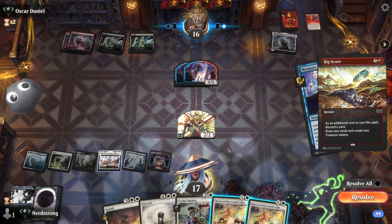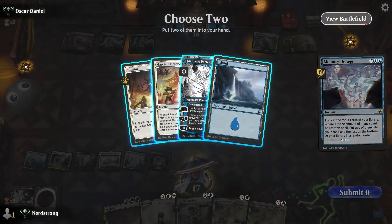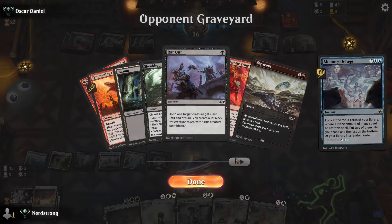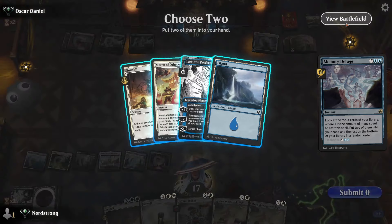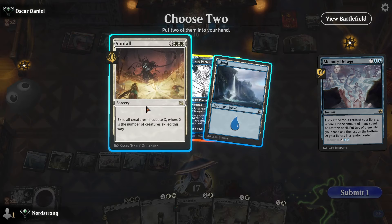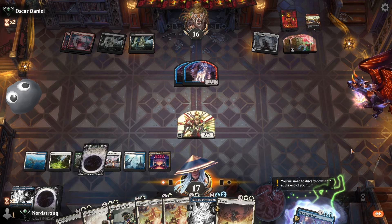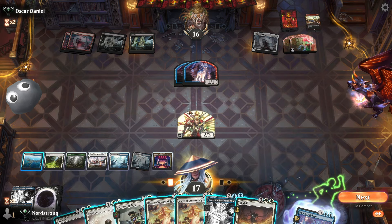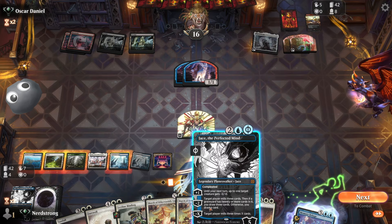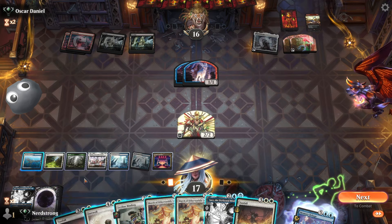They're casting Big Score. Resolve. There's Chaotic Transformation on the battlefield — okay. I'll grab a Jace and a Sunfall from that. Another Seachrome Coast. How many cards in your graveyard? Eight. How many cards in my graveyard? Four — one, two, three, four, five. Six mana available. We're gonna sit.